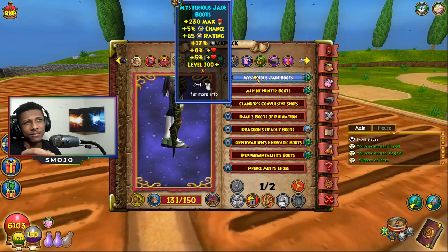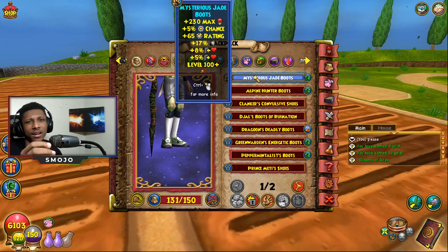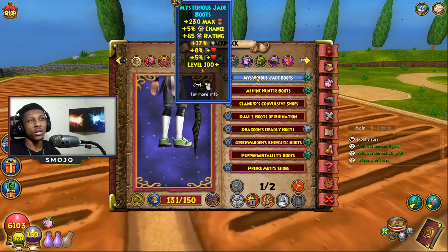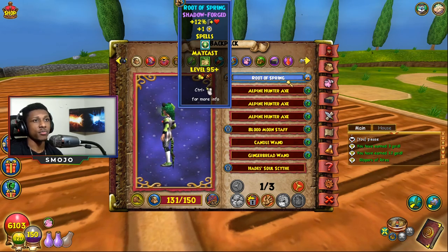For boots we're using the Jade Boots. We could use the Rockstar Kicks — I think they're 18 resistance — but the reason we use the Jade Boots is because they also give outgoing healing, which I don't think the Rockstar Boots provide.